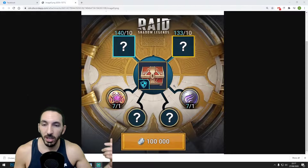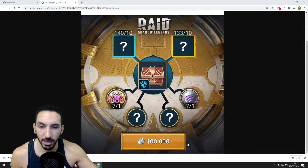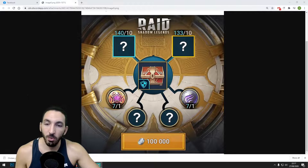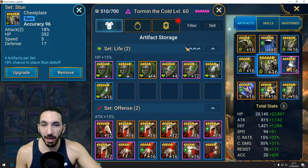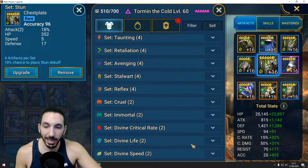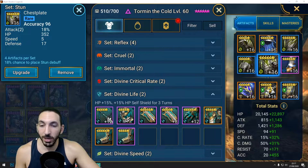It's obviously going to be a crafting system — it's going to take around 100,000 silver, though that will possibly change by the time it releases. You insert some crafting materials and it gives you a new set. This set really looks like one of the sets we already have with those two colors, but it's not going to be those. It's possibly going to be like a Divine Life set.